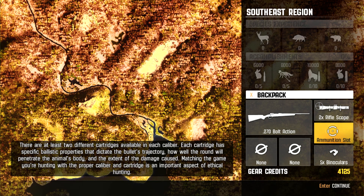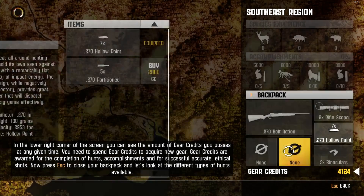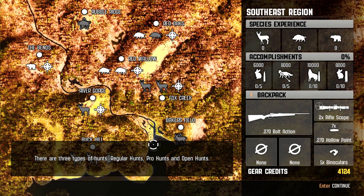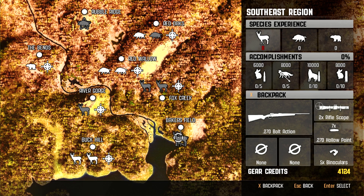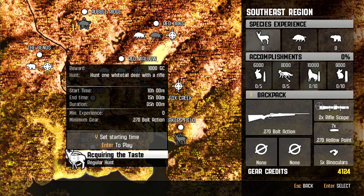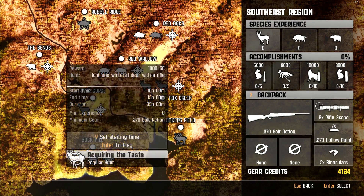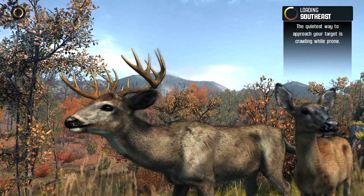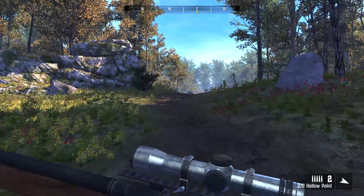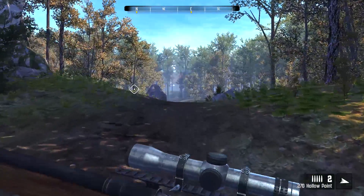In your loadout you have a scope, ammunition, and binoculars — you can put anything in those slots. So you have these missions — this is a pro hunt with a cool deer, and we're just going to do one of these. 'Hunt one deer with a rifle.' The bad thing is that as soon as you spawn in, you spawn right next to an activity zone, and there's usually a big group of deer right there. So you can pretty much just spawn camp them almost.